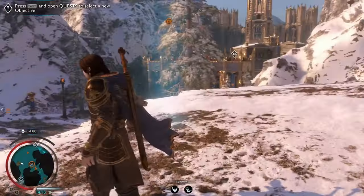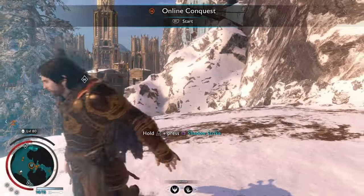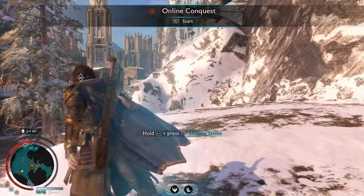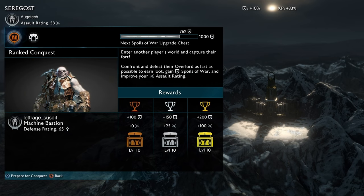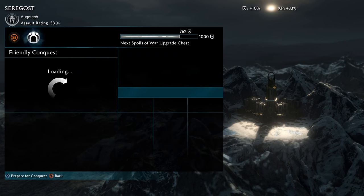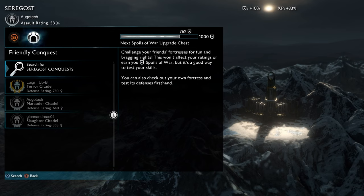Now that you know how to increase your XP gain, it's time to actually get it. We're gonna go to something called Online Conquest. On Online Conquest you can choose between Ranked Conquest and Friendly Conquest, but for this method we're gonna go to Friendly Conquest.